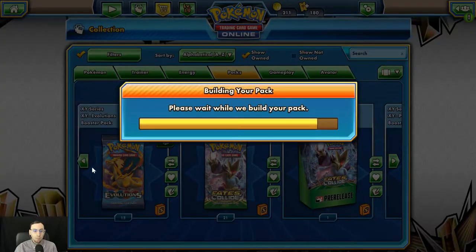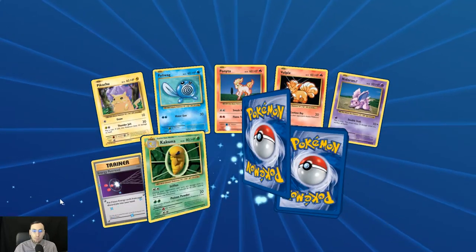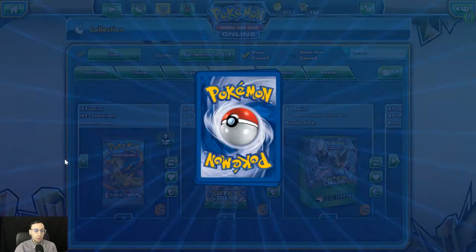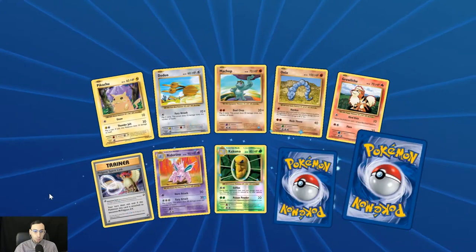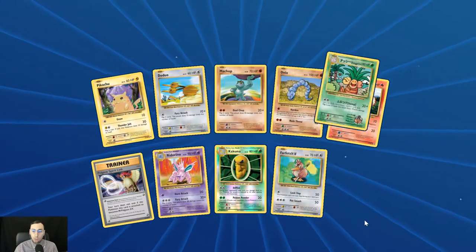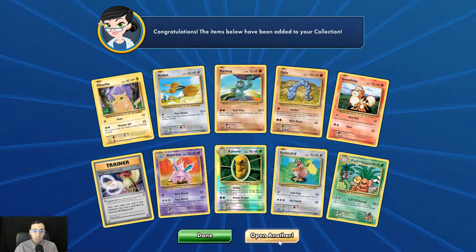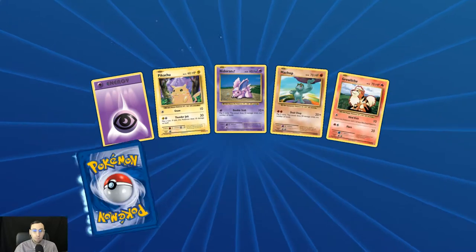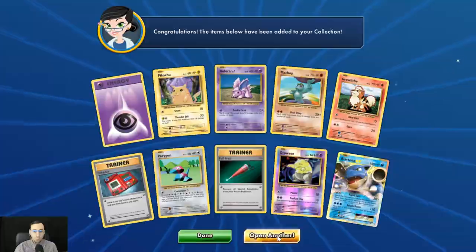Starmie there, reverse holo Pikachu. Nothing that's really wowed me — I would have liked to see the Pidgeot EX in full art, or just the regular Pidgeot EX, or the full art Mega Pidgeot EX. Blastoise EX again.